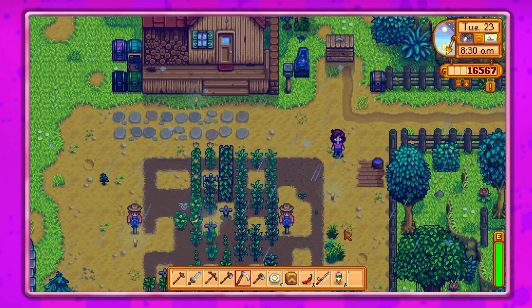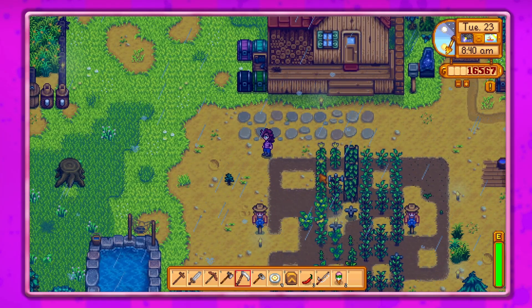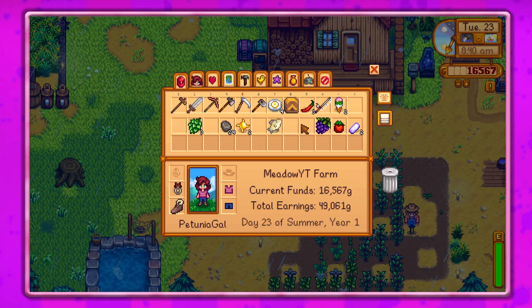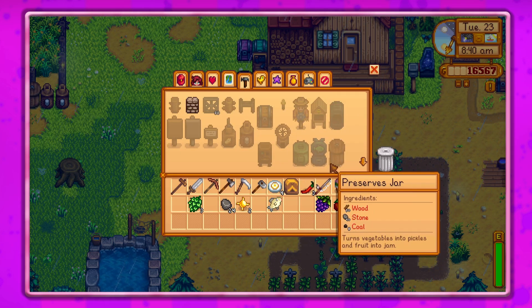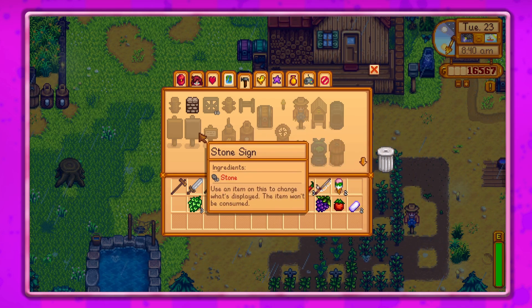Let me check what we have here for crafting. Do we have the bait maker? You place a fish inside to create targeted bait - it's kind of a good idea.